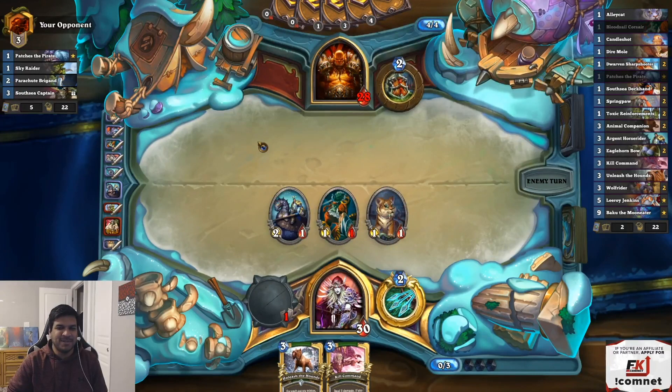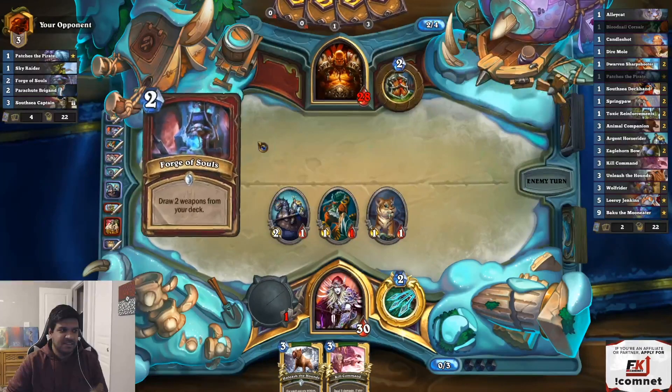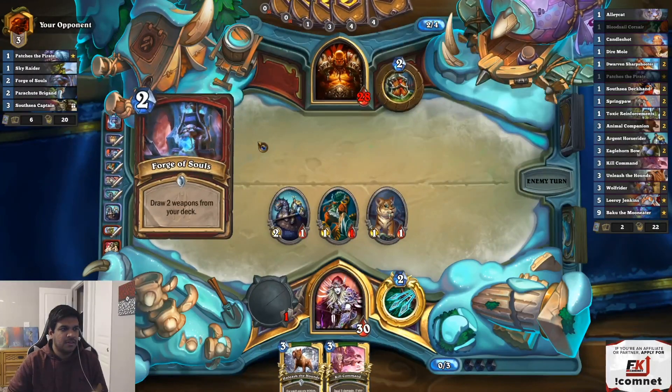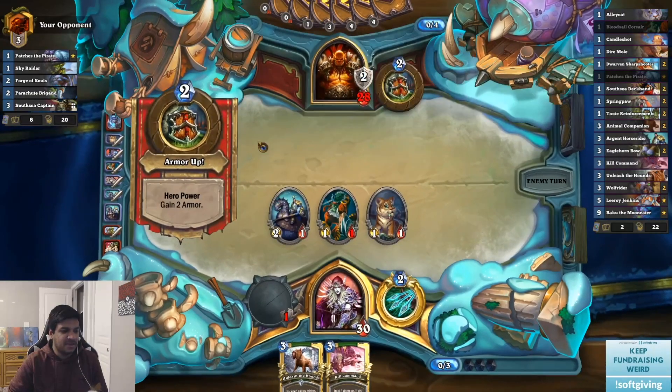Also playing Albatross? You're a troll. I love it. Oh wait — what does Forge of Souls even draw? Ankar? I guess you draw Ankar with that.